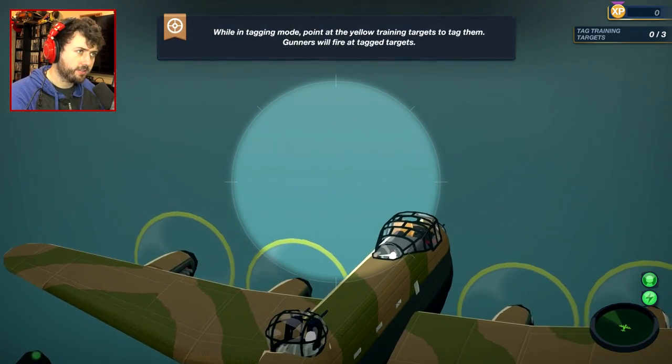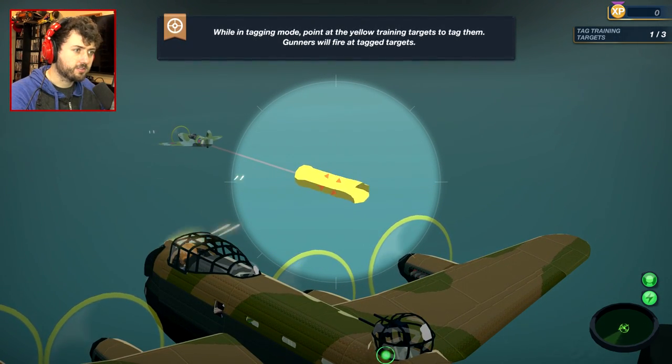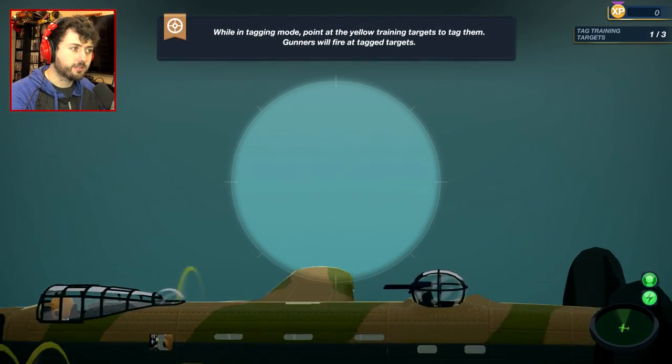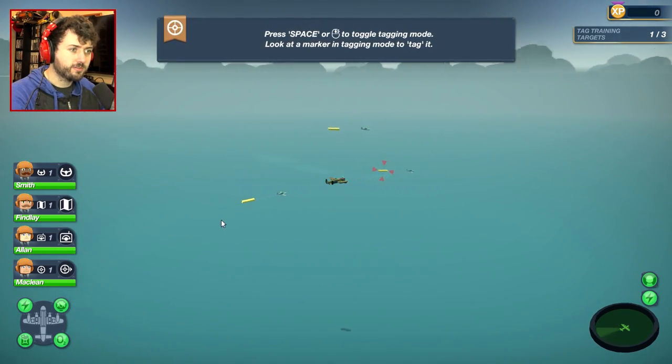So while in tagging mode, point at the yellow training targets to tag them. Where's the training targets? All those targets right there. Do I have to click that? So you just gotta look at it for a little while — you tag them. Oh, and then we shoot at them. Where are the other ones? Let's get out of tagging mode here.